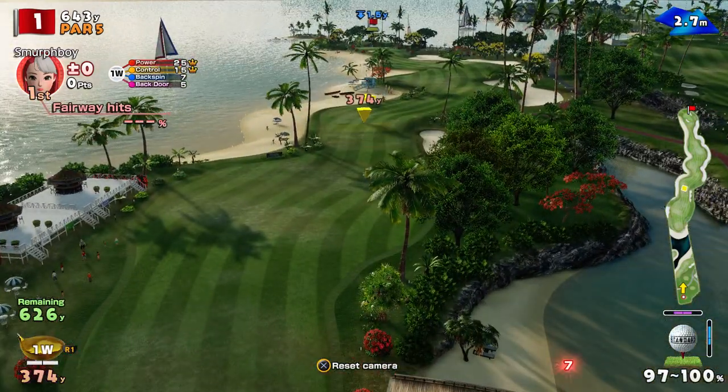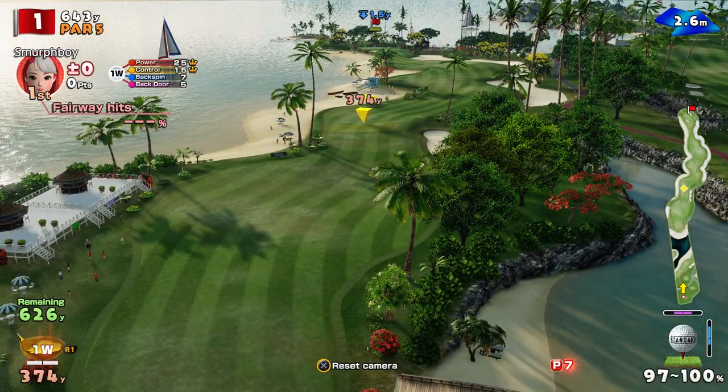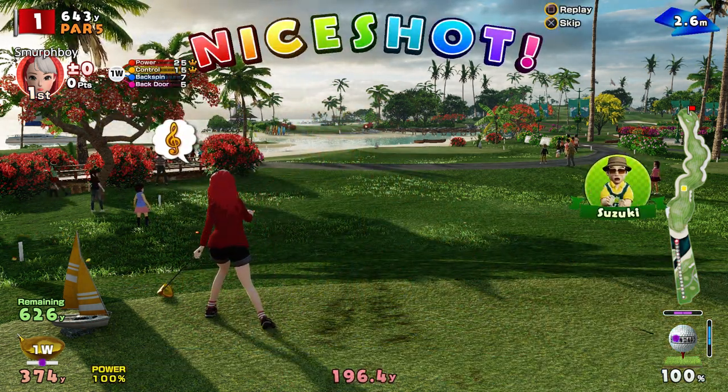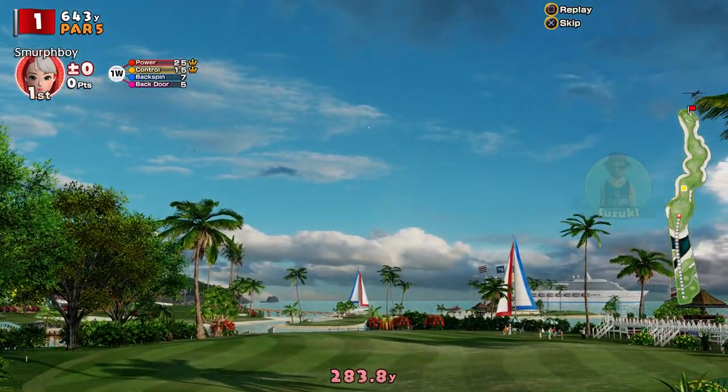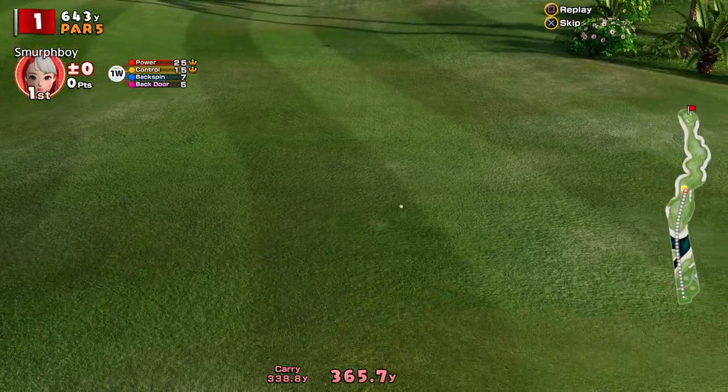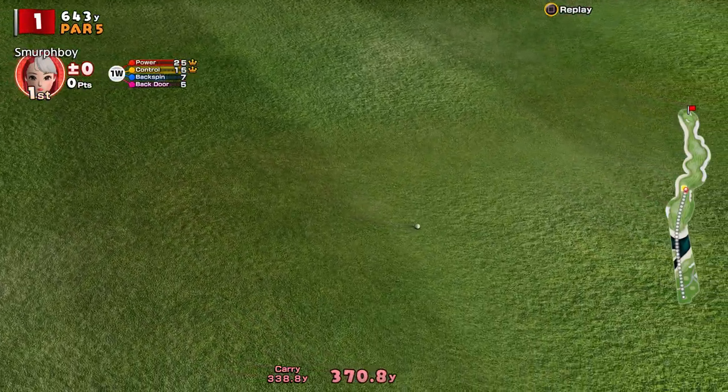We've got the custom clubs out, but as ever we've got to be a bit careful in how we use them. What you don't want to do is make a mistake and end up in the water, or the sand, or the bunkers. So that's a nice, safe tee shot. Reasonable position on the fairway.